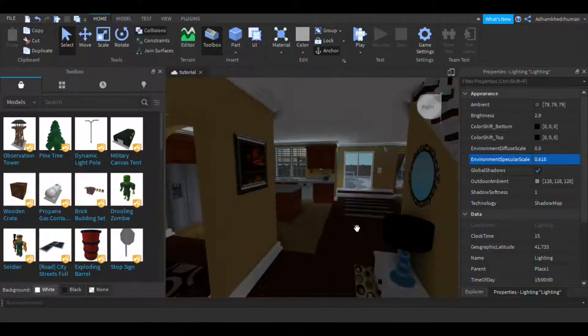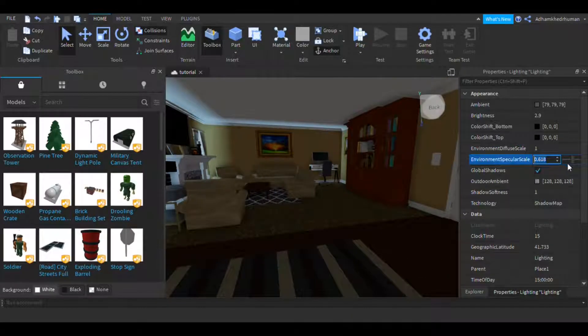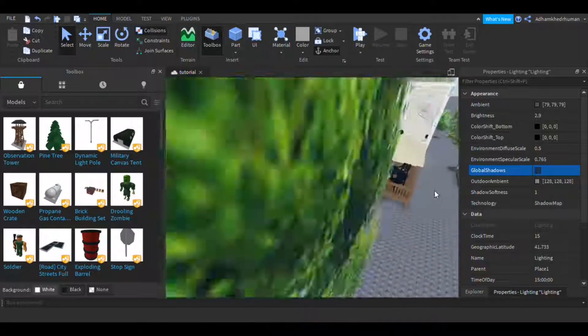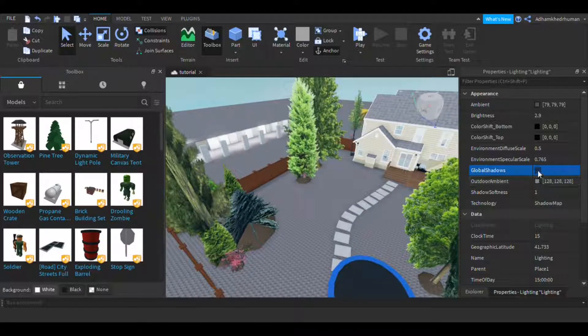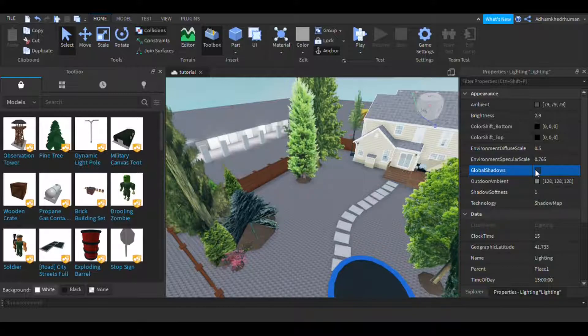Environmental Diffuse Scale also looks nice indoors in the dark, as I'm about to show you. And if you don't want any shadows in your game — I don't know why you would — you can switch off Global Shadows.